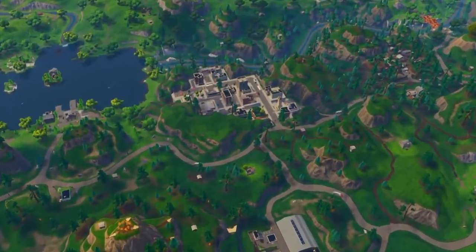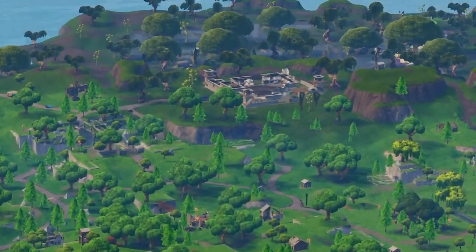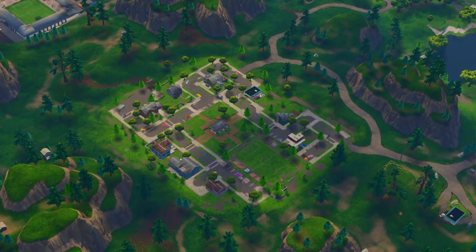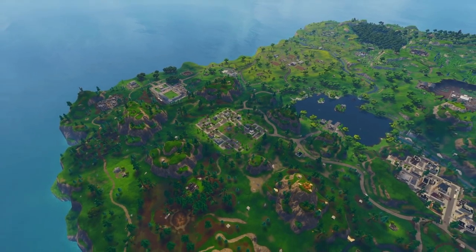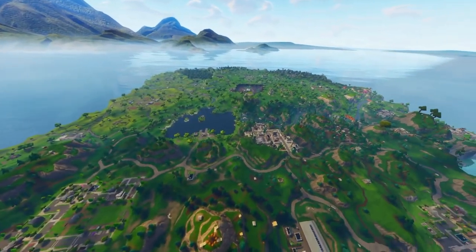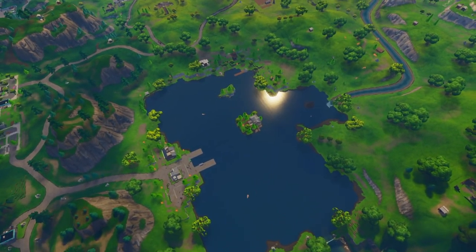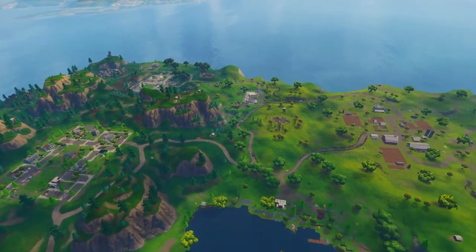I still believe it can hit Tilted Towers — if a supervillain wanted to do something, he would hit the most populated place. A lot of people are speculating Moisey Mire just because there's nothing over there, it's boring and plain, so they want to change up that part of the map. Some people were saying Pleasant Park — I guess because there are homes there and it's the biggest place that has houses. And a lot of people are saying Loot Lake could get hit because nobody is ever there fighting because of the water, and they're saying they could connect docks, make it a beach. But I'm going to stick with my gut and say Tilted Towers.